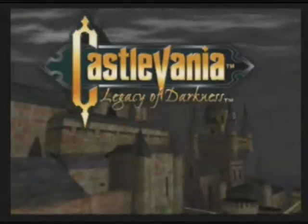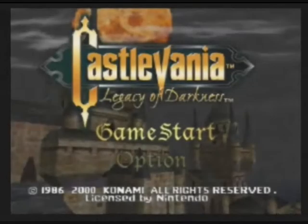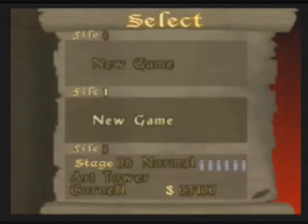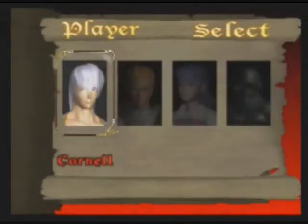Okay so here we go with this logo. Castlevania Legacy of Darkness — the moon is still that horrible Molly Satsuma. But malice has been banished — no more of his violinery. Right, so we're going to go with normal difficulty, and we can only choose Cornell at the moment. We have to earn everyone else. That's Henry on the other end; the other two you know already.